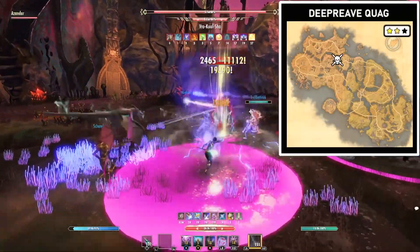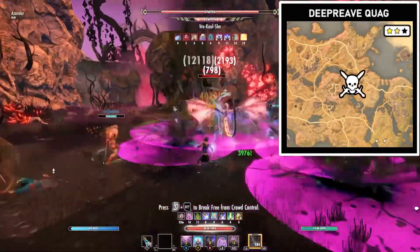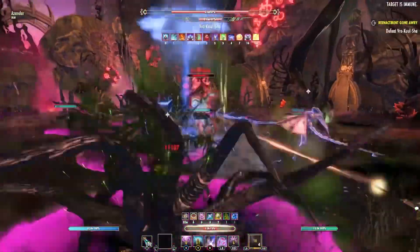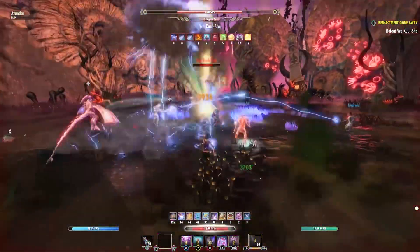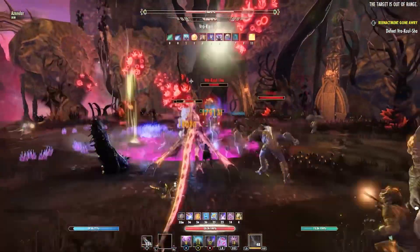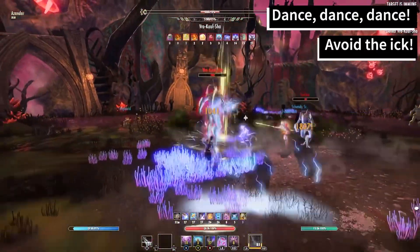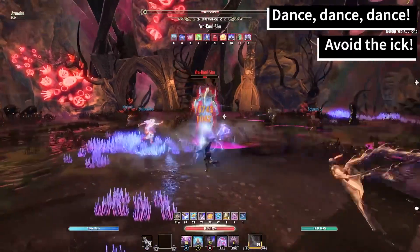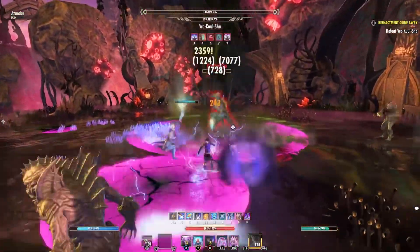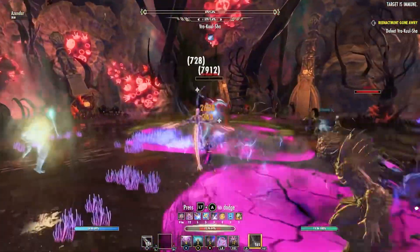This next one is also very chaotic, leaving little room for error. Vrokul Shah is a large lurker who spits poison, summons tendrils that deal some fast-acting AoE damage, and summons smaller lurkers to help him in battle. The best advice here is to keep moving to avoid as many of the AoEs as you can and keep the number of adds in the fight to a minimum. There can be a lot going on at one time, but the most important thing is awareness of where not to stand.